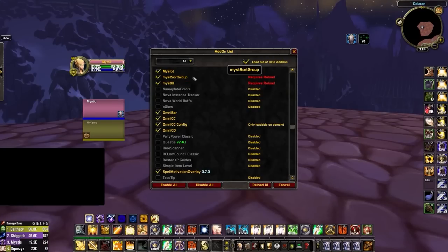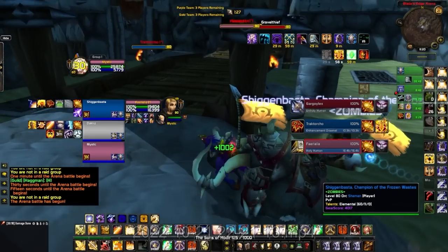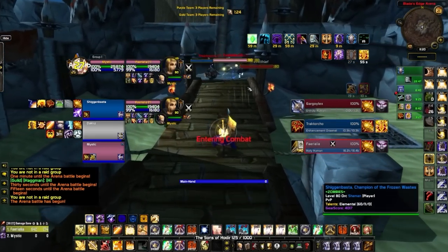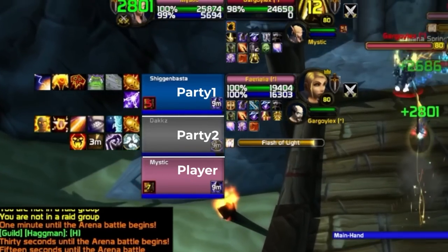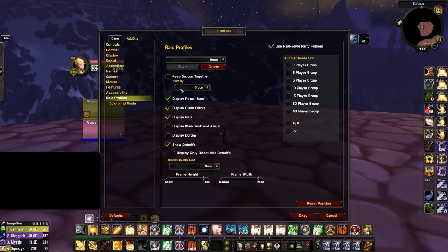We've also included two bonus addons created from scripts: UI and Sort Group. UI will darken all of your frames as seen in the example clips throughout this video. For anyone using party1 and party2 macros, Sort Group will always position your frames the same way — party1 on top, party2 in the middle, and yourself on the bottom. Just head into Raid Profiles, uncheck Keep Groups Together and Sort by Group, and it will automatically work.